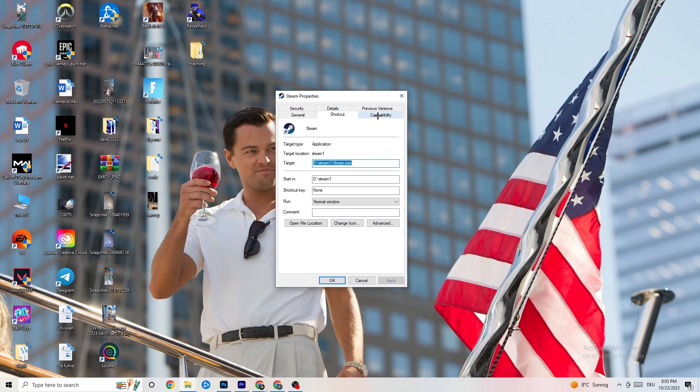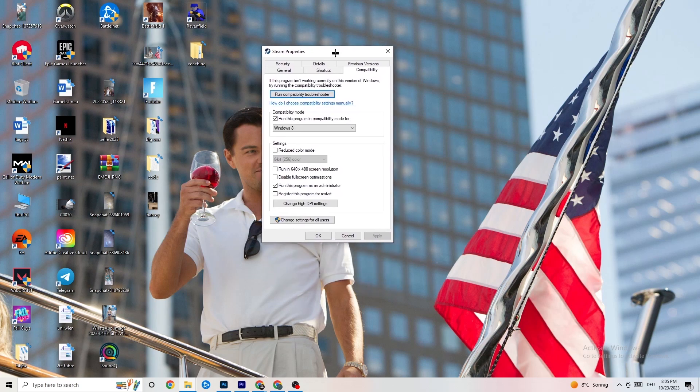Navigate to the Compatibility tab and copy these settings. First, go to Compatibility Mode and enable 'Run this program in compatibility mode for' and select the latest Windows version you have. Afterwards, disable 'Reduce color mode,' disable 'Run in 640x480 screen resolution,' and disable 'Full screen optimizations.'